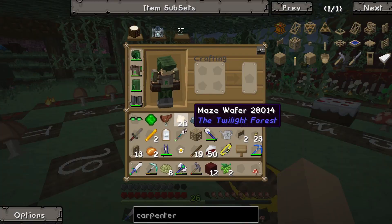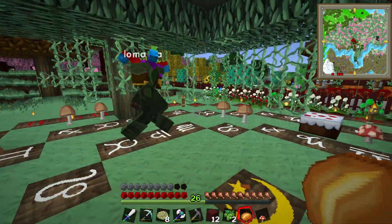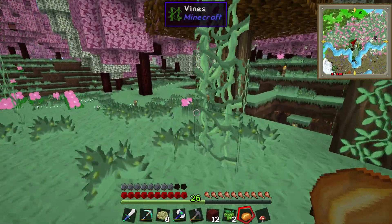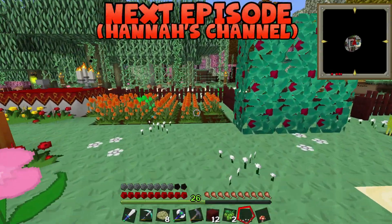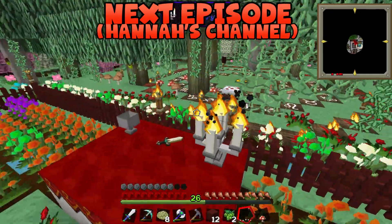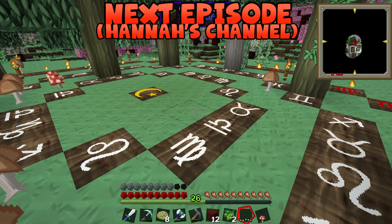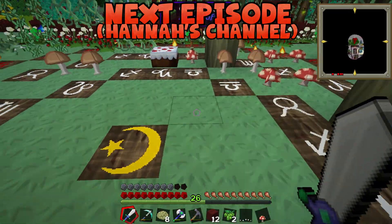Well we did it — we summoned a demon. But we need a demon heart. Well, let's summon another one. Christ, I'll go and get the ingredients. Oh my days. I'm just gonna put some tat away. Get an extra blaze rod and then we can do three demons. Actually no, we can go up to five demons — but good god. Not sure I'm ready for that.